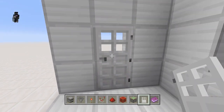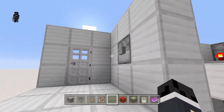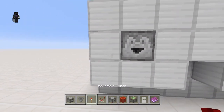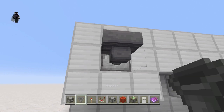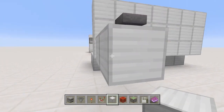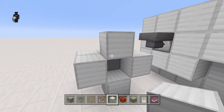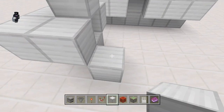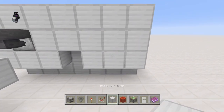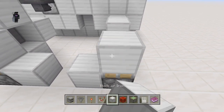Grab your iron door and place it right in here. We're going to grab a dropper and have it facing outwards, then shift and have a hopper running into that. Start placing blocks in a kind of U-shape like this, then place one block here with a sticky piston underneath. On the next side, have two blocks coming out, a block down, and a block here with a sticky piston with a block in its face.